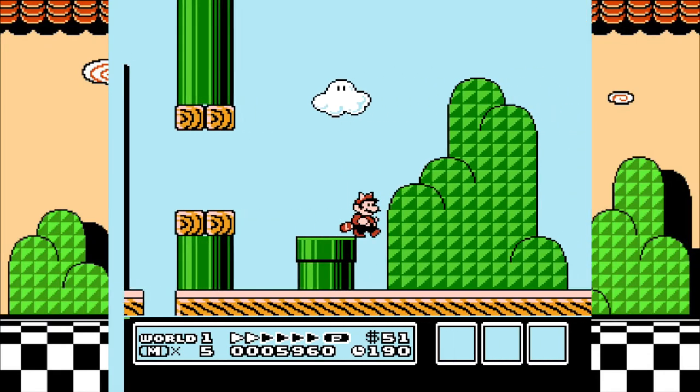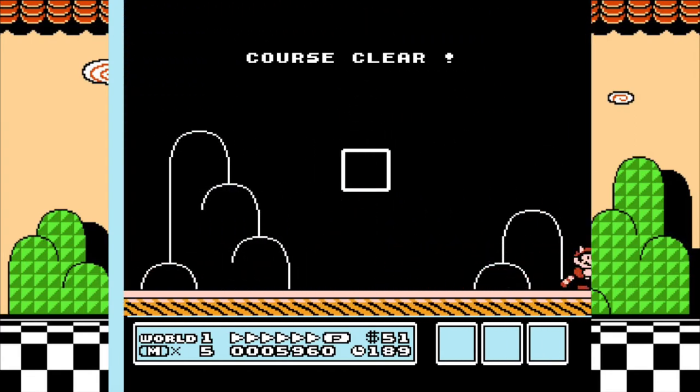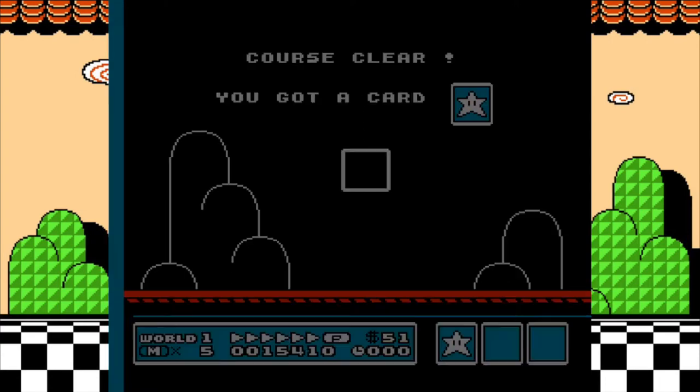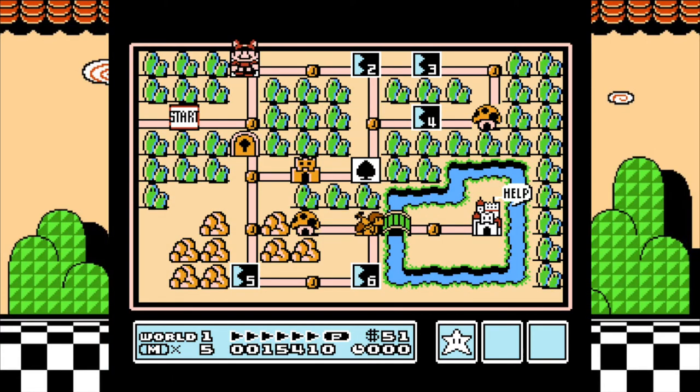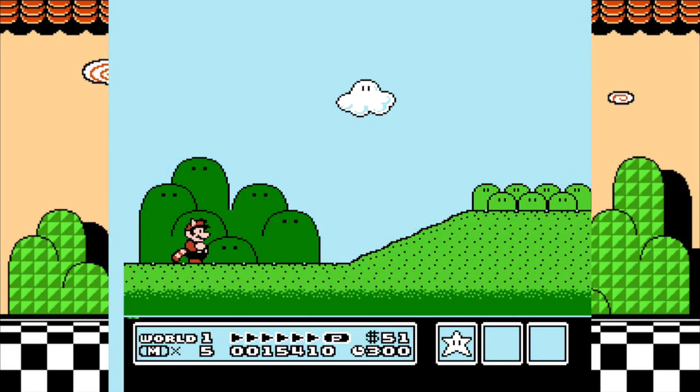The Tanuki suit, which is a different power-up in this game, was in Mario 3D Land — that was like the big selling point of that game.